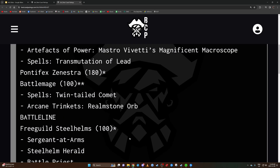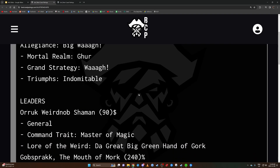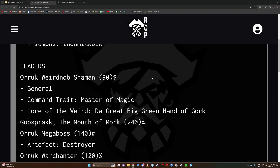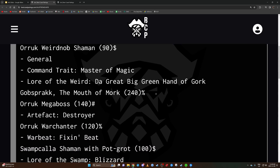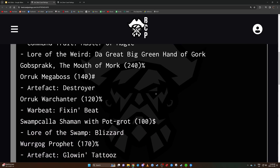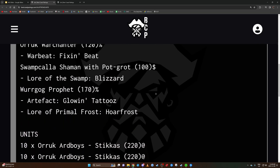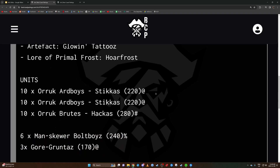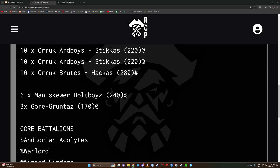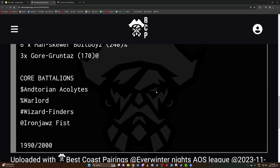We're tied so I don't get the triumph at 1990, bummer. The weird nub shamans — the general with Master of Magic and Hand of Gork. We have Gobsprack, of course. Orc Megaboss with Destroyer, Warchanter with Fix and Beat, Swamp Calla Shaman with Blizzard, Wargog Profit with Glow and Tattoos and Whorfrost, two times ten Ardboys with Stickas, a unit of Brutes, a reinforced unit of Bull Boys, and a unit of Gore Gruntas.